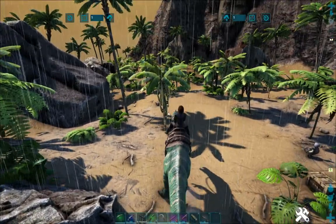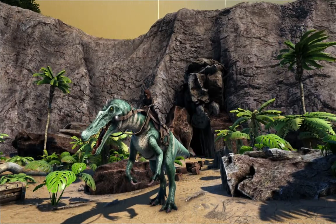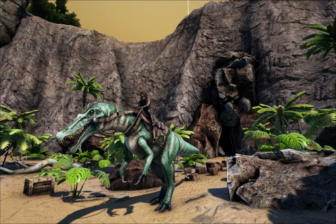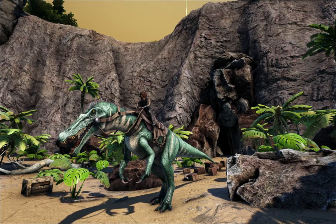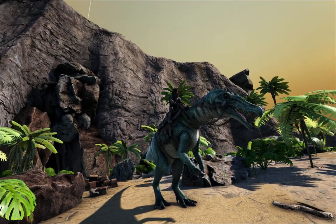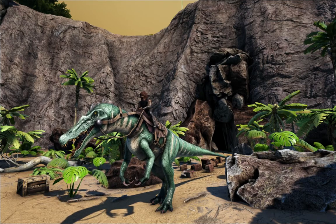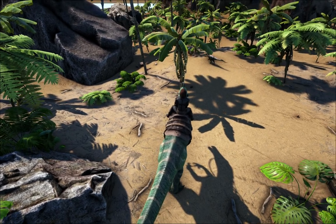We have all of the artifacts that we need to fight the Broodmother. All we need to do now is just get our army going and then fight the Gamma Broodmother. With the alpha, I think you get tech helmet and tech boots, and with the dragon you get the full tech suit — but we need to breed and imprint before we're ready for that. That's gonna do it for this episode; I hope you enjoyed it, smash that like button, subscribe, and I'll see you guys next time!